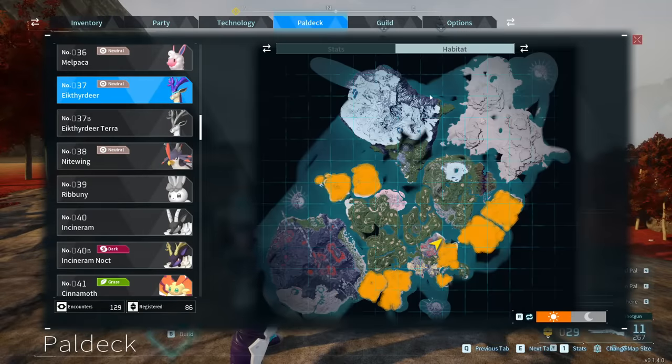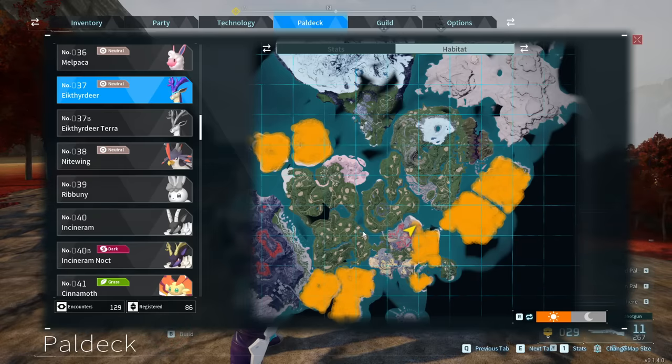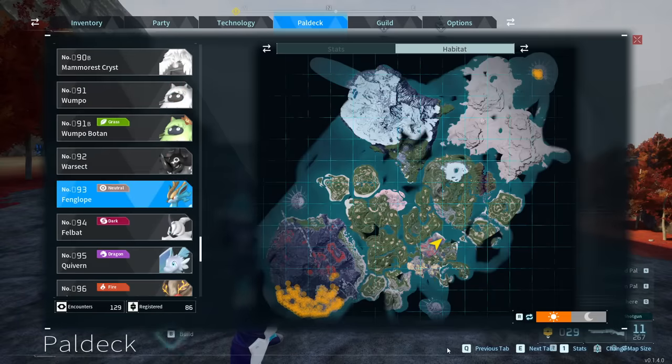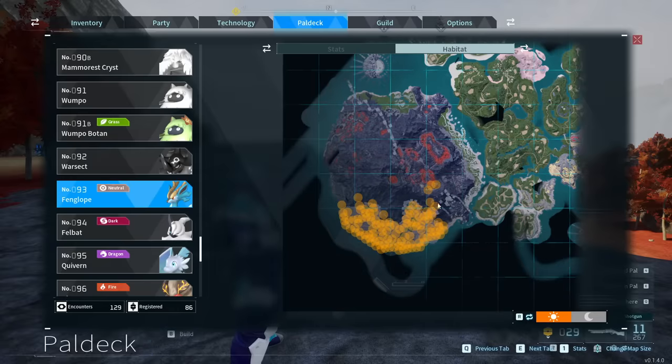To get the Aichthyr Deer, you just need to come to any of the regions in the center area — it's probably the easiest Pal on this list. Fenglopes require more travel; you're going to have to go to the bottom left volcano island or all the way to the top right. But honestly, you're probably going to the bottom left — there are way more spawns, and you just follow along the beach and should find one.